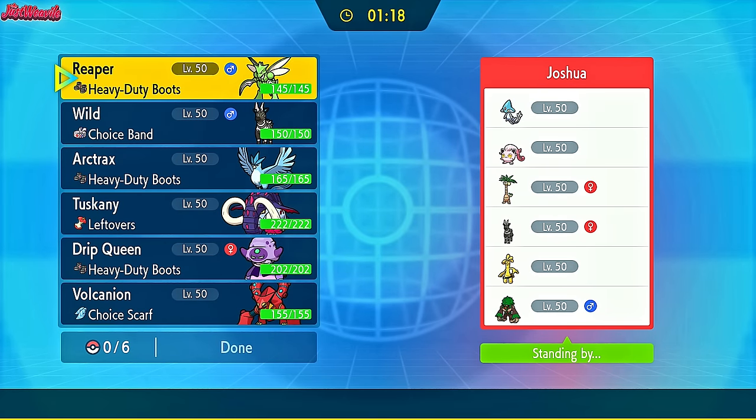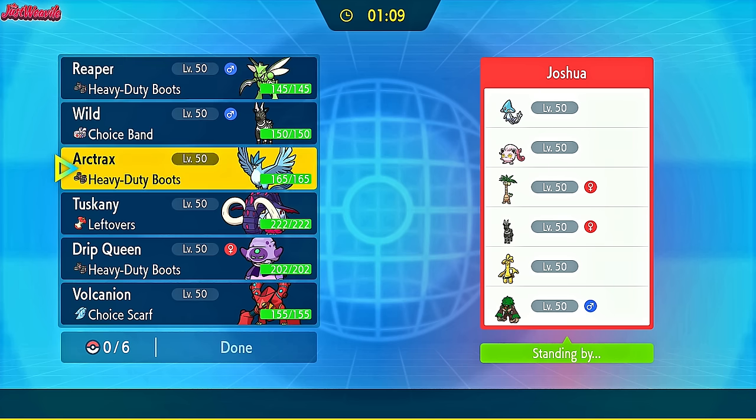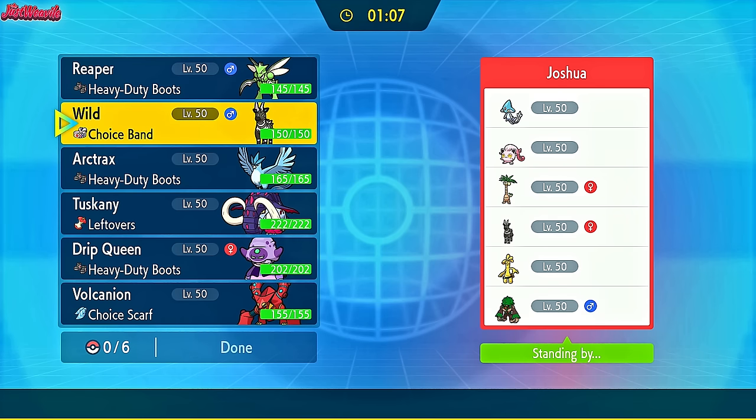Dr. Bananaman had the same idea with the Zebstrika - love to see it. They've also got a Alolan Exeggutor, Screamtail, Azelf, Goldango, and Rillaboom. Nice, that's a really cool team. I'm leaning towards a Zebstrika lead. I feel like they lead with Rillaboom or Azelf.